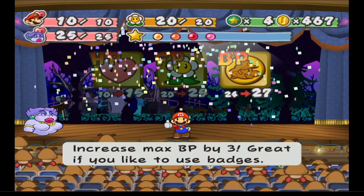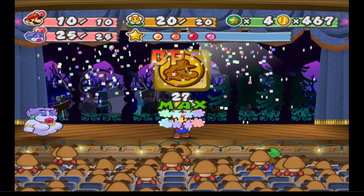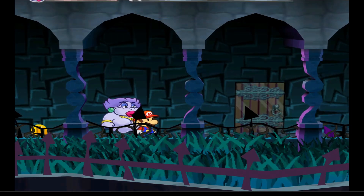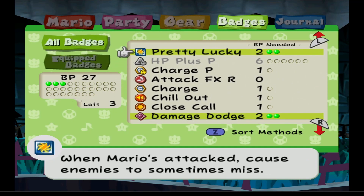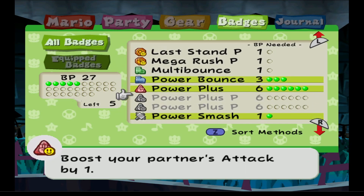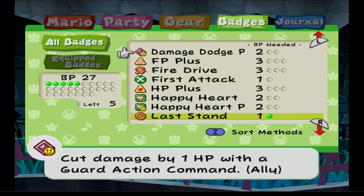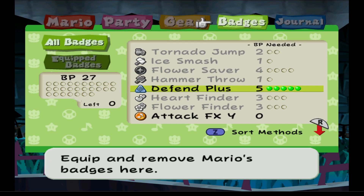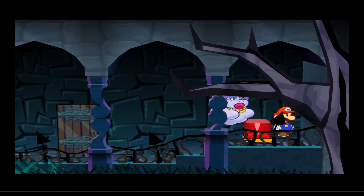Now we have the choice of FP boost or BP boost — you know who I am, I'm going for the BP boost! For the next level up I'll probably go for FP since I'm a little low. Now let me look at this badge we got — the Power Plus. There's also a badge here that reduces defense by one, which is pretty helpful.